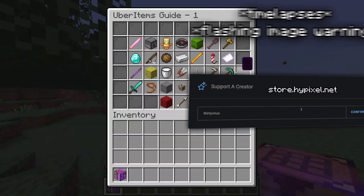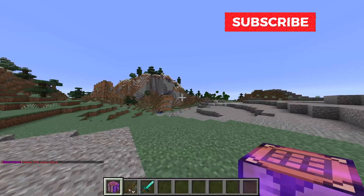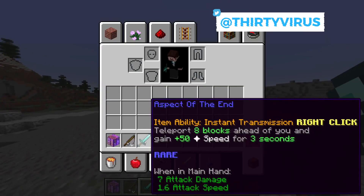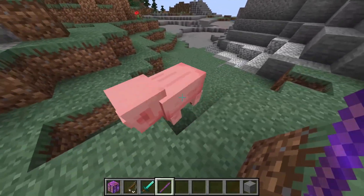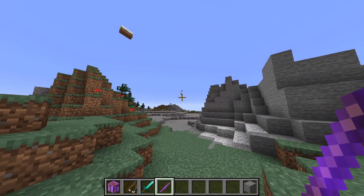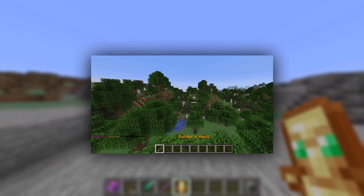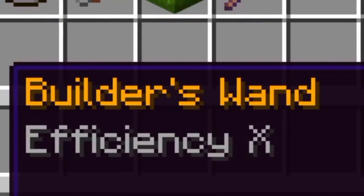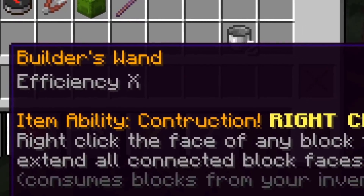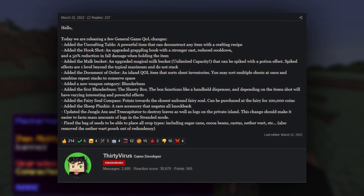Hey guys, I'm back for another video. This is 30virus, your friendly neighborhood Hypixel admin. Today is a bit of a weird video — call it an update showcase. Some of you might be aware of my previous programming projects using a little thing I'd like to call Uber Items, a Spigot plugin I developed to make my own stuff in the style of Hypixel SkyBlock. You know the Builder's Wand? That item that makes farming possible on the private island in a reasonable amount of time? I coded the first version of that in Uber Items, and the admins liked it so much they made their own version using mine as a template, earning me the Creative Mind rank. I decided to take things to the next level and code my own entire Hypixel SkyBlock update using Uber Items.